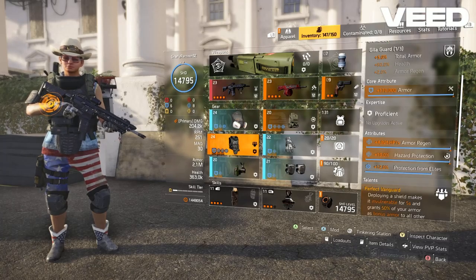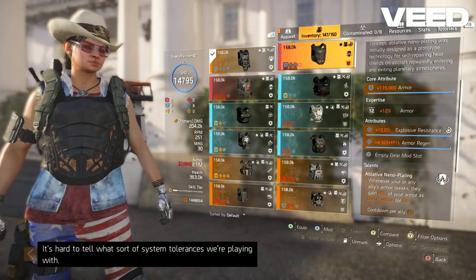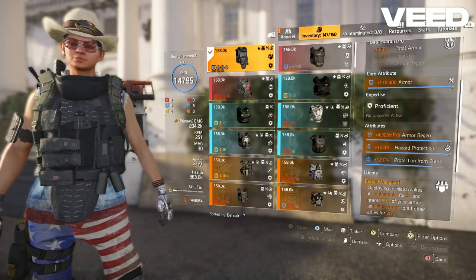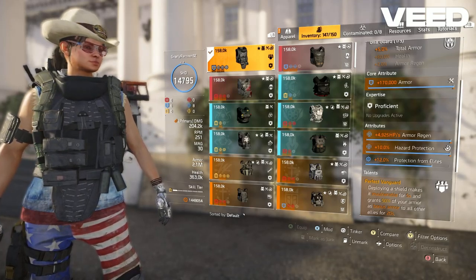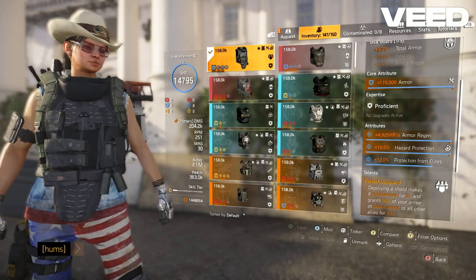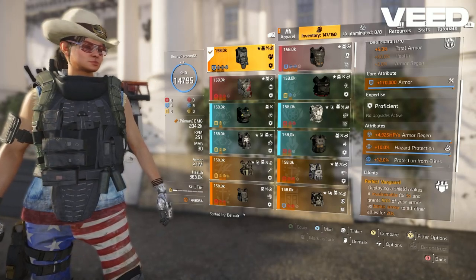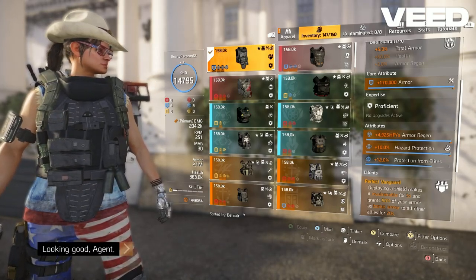For your chest piece, you're going to want either the Point Man chest or the exotic Tardigrade chest. Make sure that your team has no more than one Point Man and one Tardigrade, as multiple of the same talent won't stack. You're going to want Armor as your core attribute and Armor Regen as your other attribute — the third attribute isn't that important — then Protection from Elites for your mod.